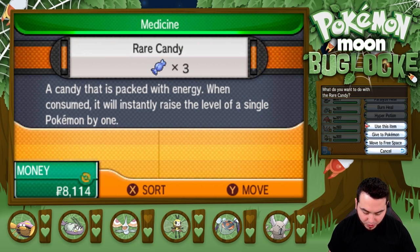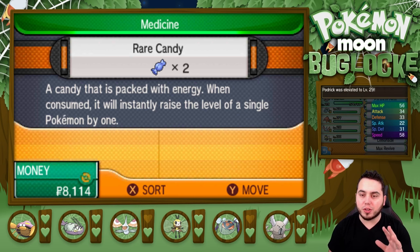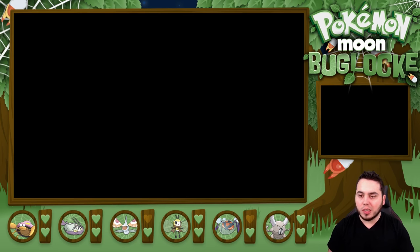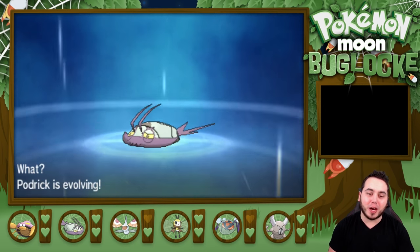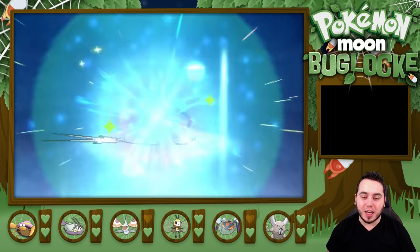We have three Rare Candies. We're going to use them on Podrick and just get him up to level 30. Training Podrick was kind of a nightmare because there was just really no way to do it — he doesn't really have any attacks or anything. We had to just work with it. And I think he's evolving. Let's go, man. Let us go. We are going to evolve Podrick right now, and that is absolutely wonderful.